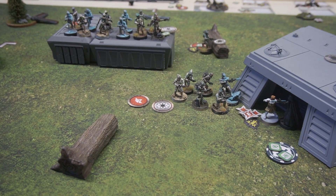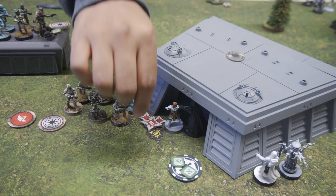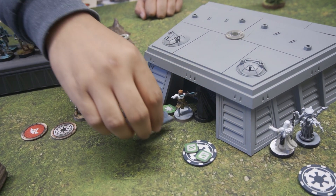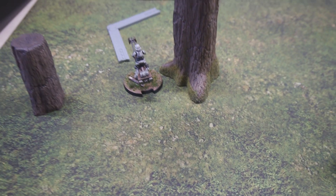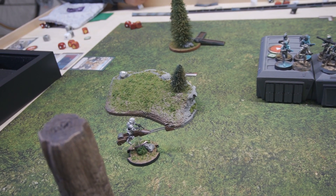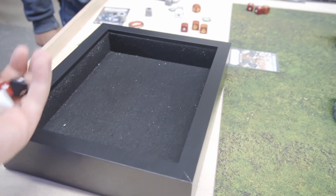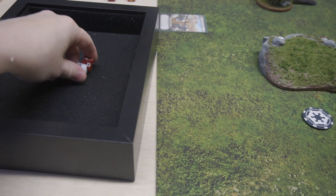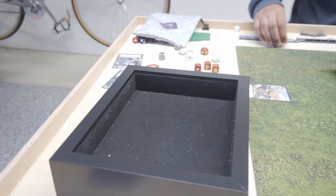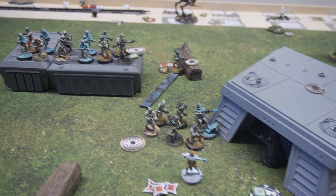We've got Obi-Wan — going to try to clear some suppression. Clearing off two, so he's just got one on him. What's Obi-Wan's courage? Three. We're going to withdraw. I pull from the stack — bikes. We'll activate this bike, move, aim, and shoot into Obi-Wan even though I know he's got dodges. We'll throw some Skittles, spend the aim — two hits. Spend a dodge to block the regular hit, give him deflect.